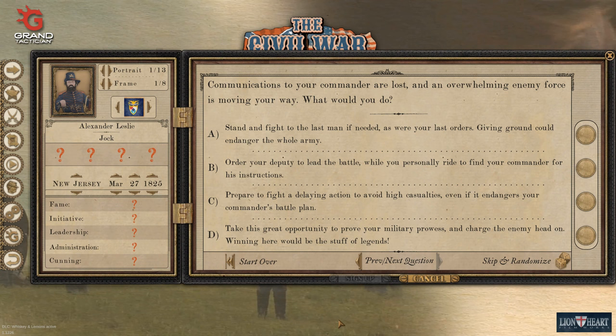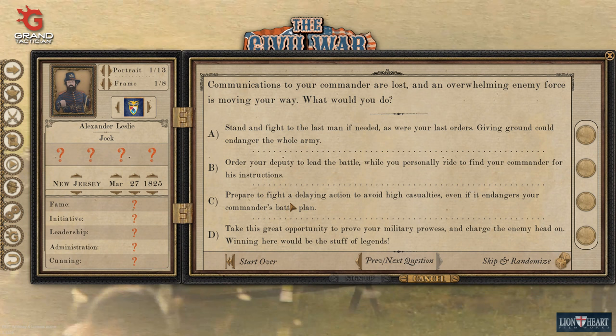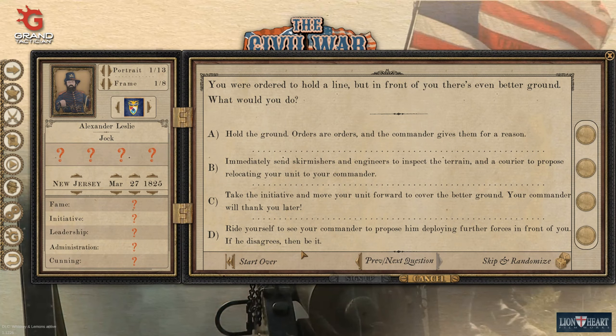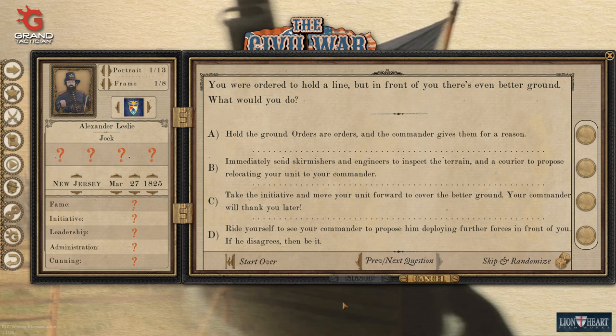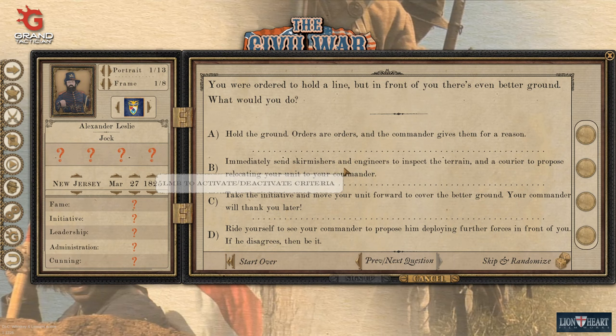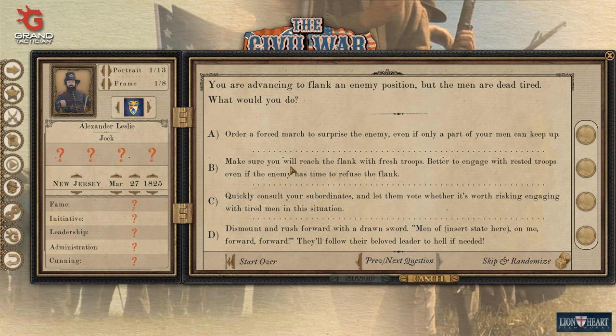Communications to your command are lost and an overwhelming enemy force is moving your way. Stand and fight, order a retreat, run away, conduct a delaying action, or charge the enemy head on? Let's do a last stand - I'm not going to run away and I'm not going to charge recklessly forward either. You're ordered to hold a line but there's even better ground in front of you - deploy skirmishers and engineers and send a courier. We wouldn't just do it; we'd do a little bit of thought before acting. Advancing to flank a position but the men are dead tired - just suck it up, lads.